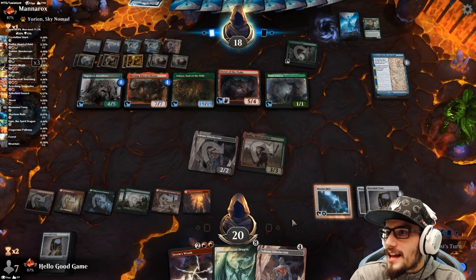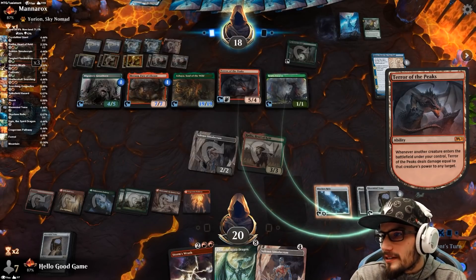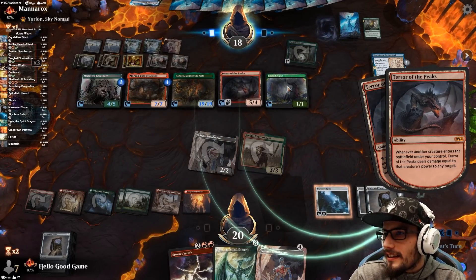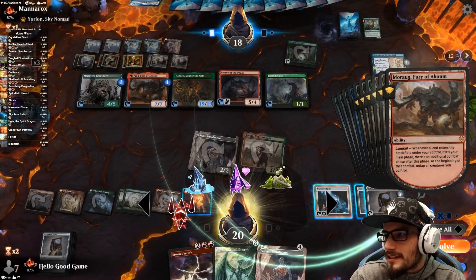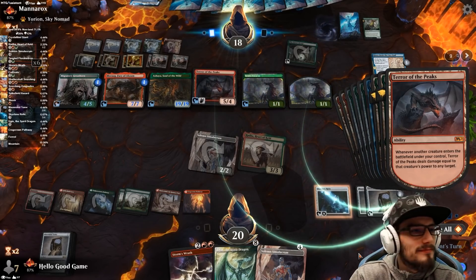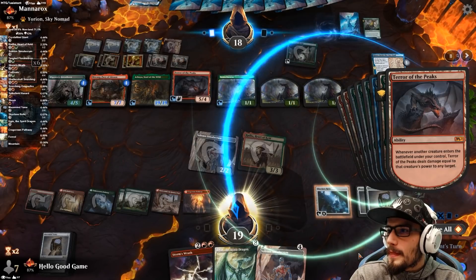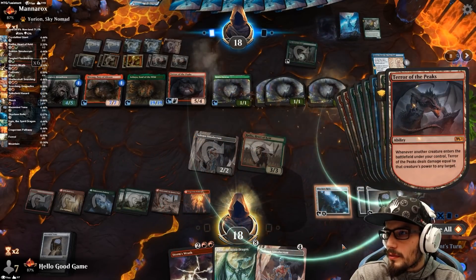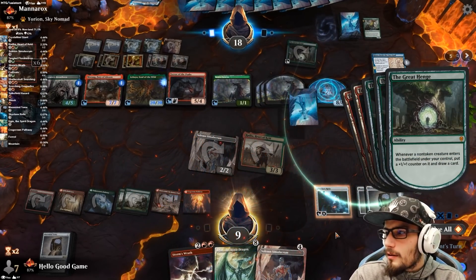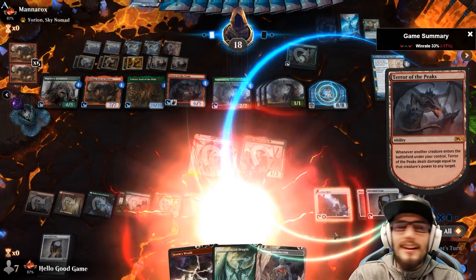There's a Terror. So that sucks. A Shea and a Sea God. We might die. The Shea hits us for 19 and then the Scoot hits us for one. That's good game. And all the Scoots will hit us for one as well. Big woofs. I got hit for 19 from a Shea — it's a 20-20 now.